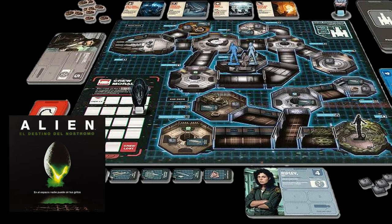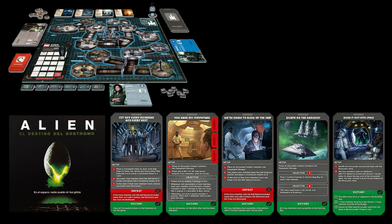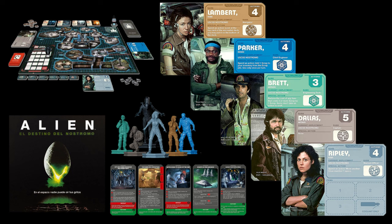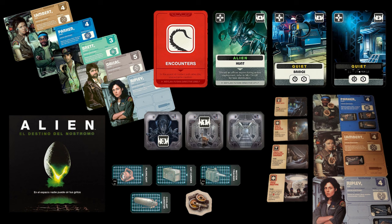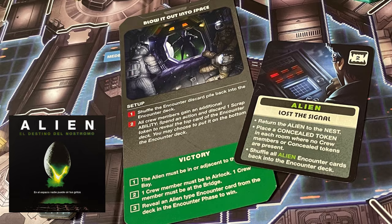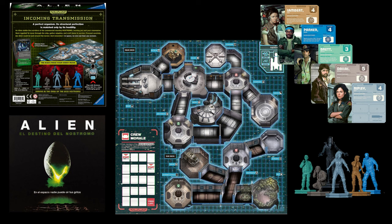Alien: Fate of the Nostromo is a cooperative game where you take on the role of the Nostromo crew and work together to move through the ship, gather supplies, and craft items to complete objectives. The 10 objectives are determined by a crew condition. Players can move around the Nostromo or pick up, craft, use, or trade items. Items are important to maintain morale, which is critical for winning. Each crew member has a special ability, and you must complete the objectives and one of five final missions before morale runs out.